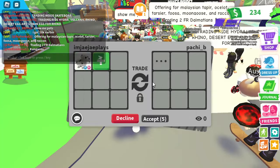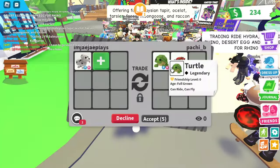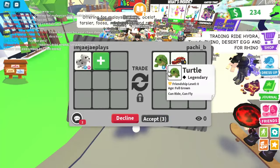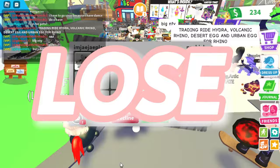Now we're getting offered a fly ride Turtle. A fly ride Turtle has less value than the Dalmatian, so if we were to do this trade we would actually be losing. The Turtle holder would be winning, so this trade is a lose.